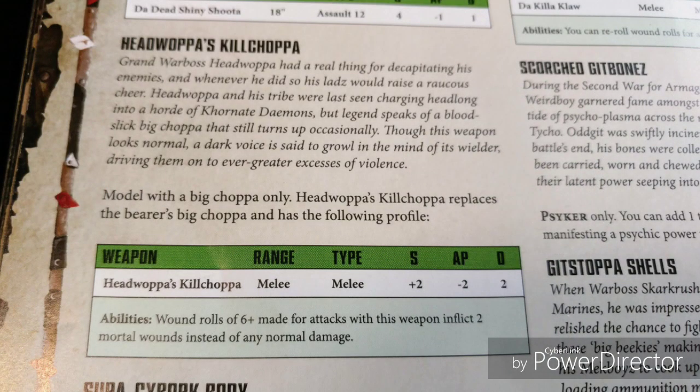Now let's boost your Warboss even more with the shiny gubbins. If you're going to be taking the Big Choppa, let's look at Head Wapus Kill Choppa — model with Big Choppa only. It replaces the Big Choppa and has the following profile: melee, plus 2 strength so still strength 8, minus 2 AP and 2 damage. Wound rolls of 6 made for this weapon inflict 2 mortal wounds instead of any other damage. I like it a lot. The Extra Shiny Gubbins stratagem lets you spend one command point to give this to a second Warboss if that's how you're running.